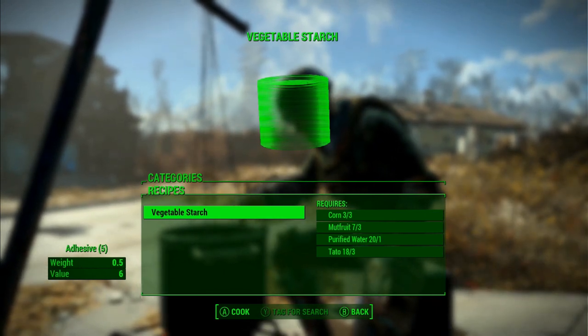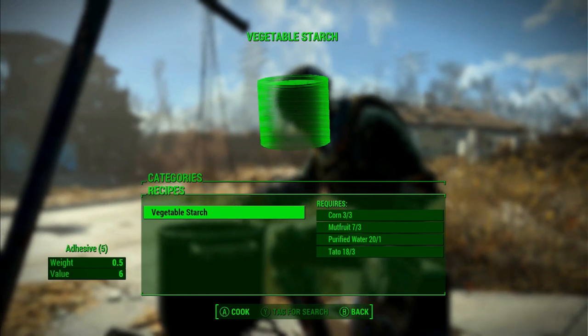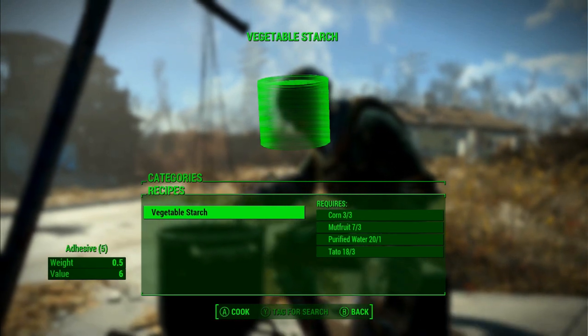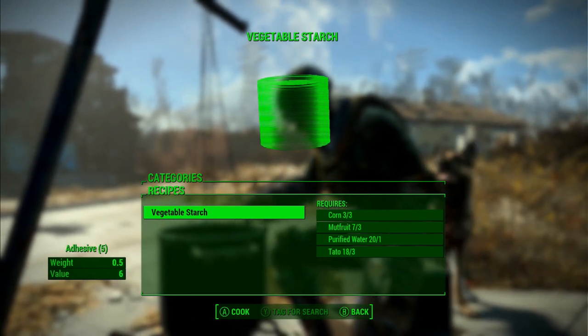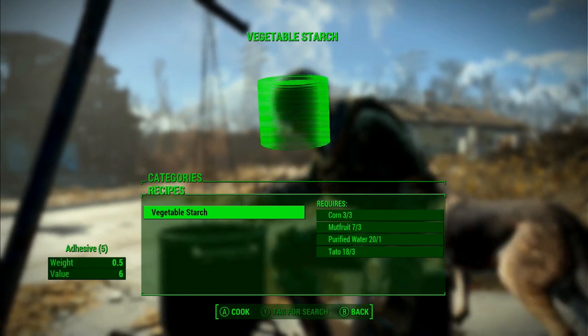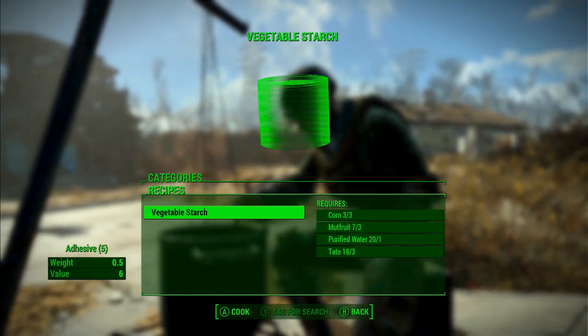That's insane. What about the things that it needs to create it? Corn, mutt fruit, purified water, and tatoes. Most of those are really, really simple things to get. The corn, the mutt fruit, and the tatoes — you just grow those, you just need to plant them and off you go.